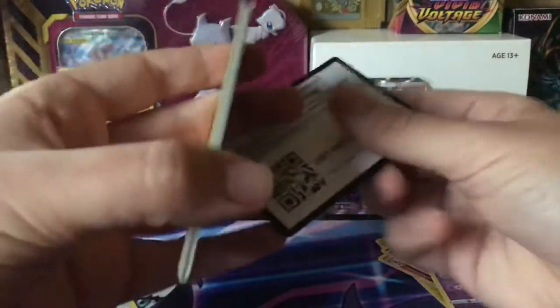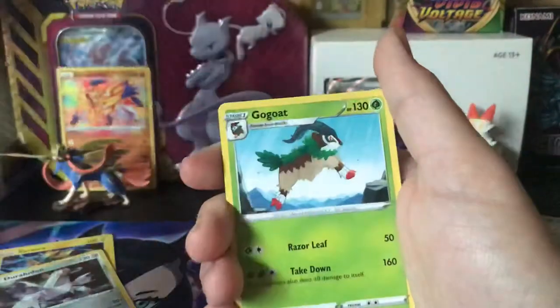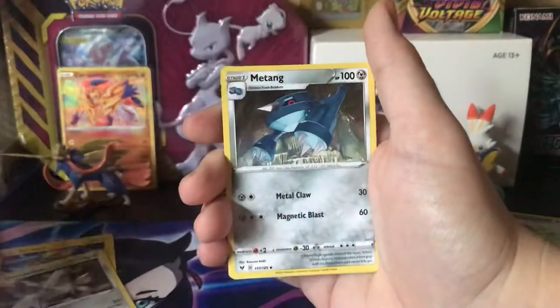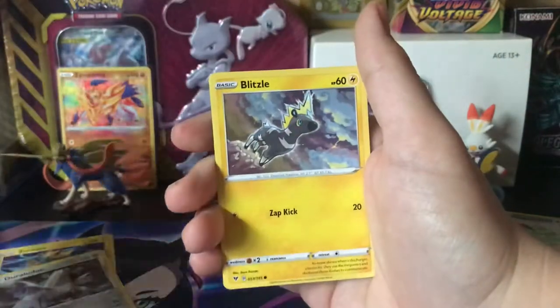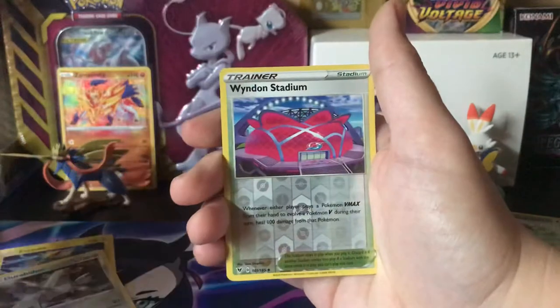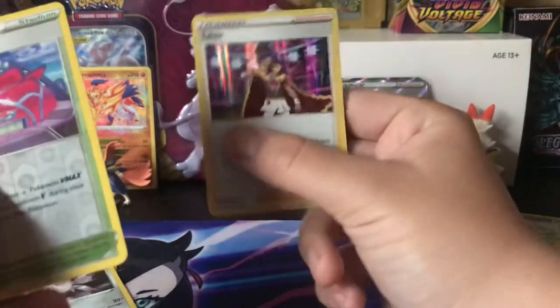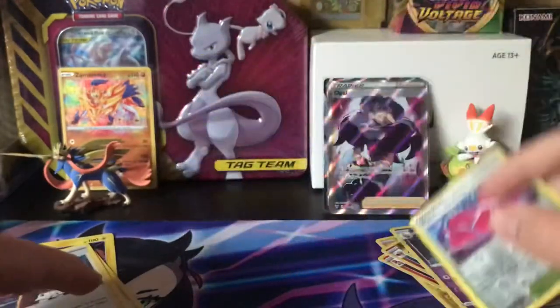Alright, we have about nine packs left including this one. Code card, Fighting Energy, Gossifleur, Gossifleur, Stadium, Baraskewda, Rockruff, Blitzle, Skiddo, Ferroseed, Dedenne, another Stadium, and Leon holo. Not a bad one — I have one of these already, but not bad to get another holo. Maybe we can get the Hyper Rare Leon — that would be really nice.